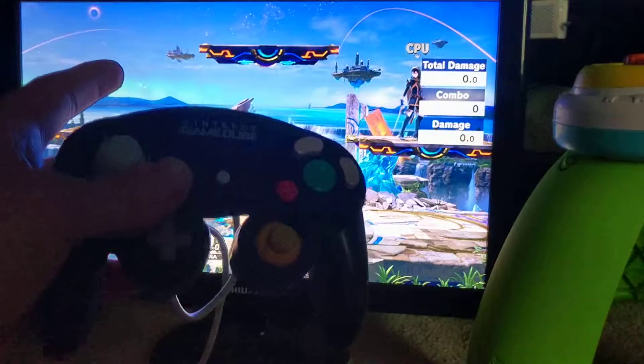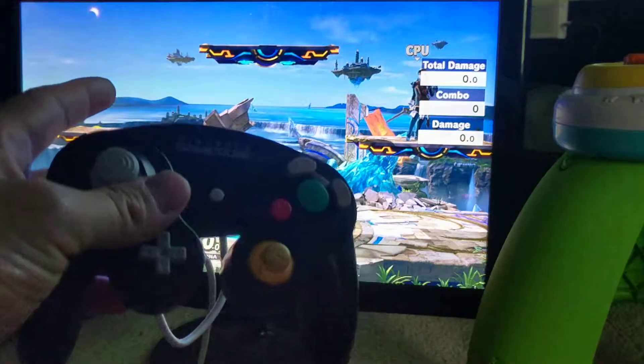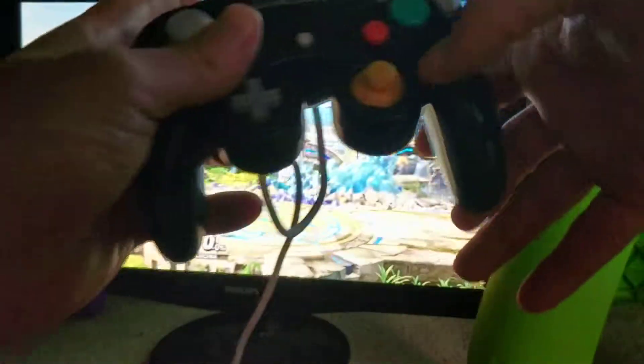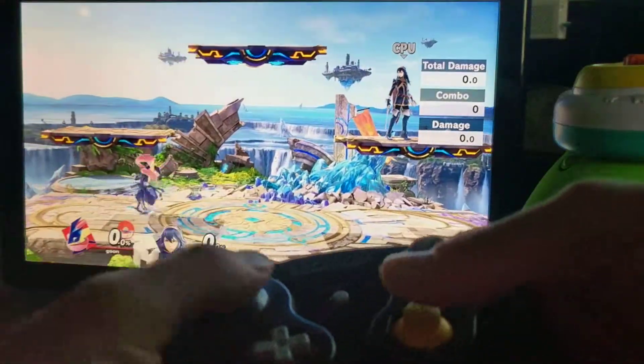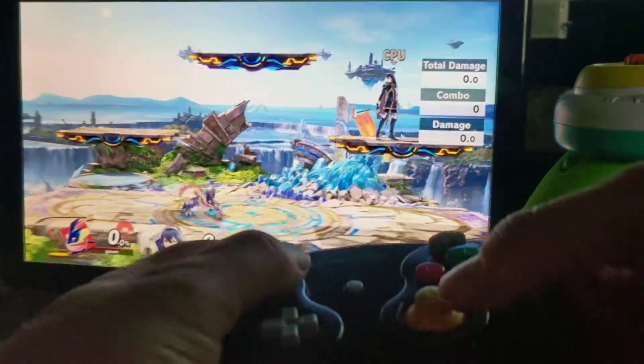So how do I do it? I'm on a controller here. Basically what you want to do is tap the C stick up or down the exact same frame you roll your control stick to the left or right. The C stick can't go left or right because that'll always get you a dash attack no matter what.